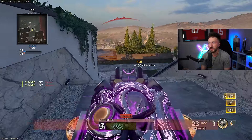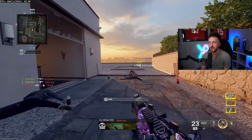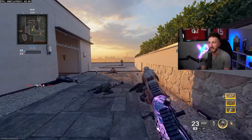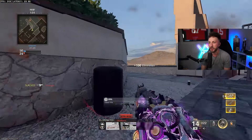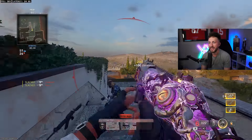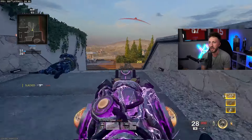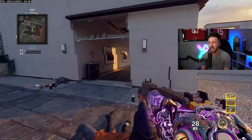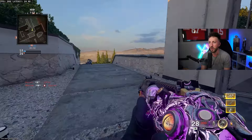Instead of slide, slide, jump like most people used to do to cancel the slide animation, you really just only have to slide once — you're basically in the slide cancel position and it'll allow you to shoot and do the pop-up at the exact same time. The only way I cancel the slide now is when I slide and want to get out of it — I just hit jump.